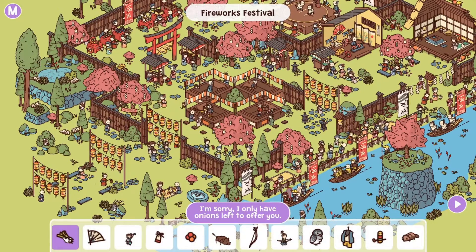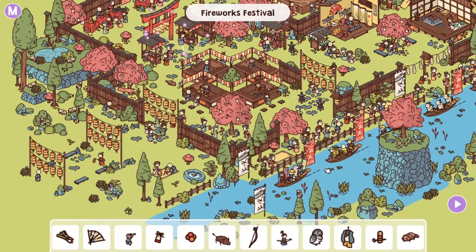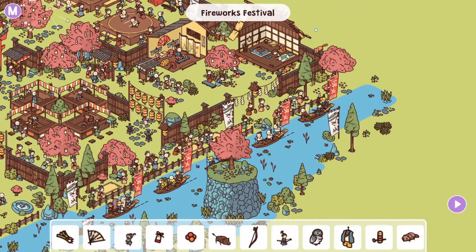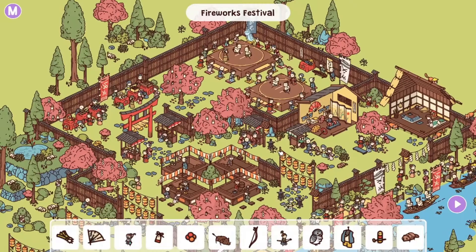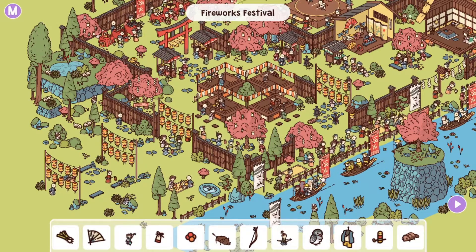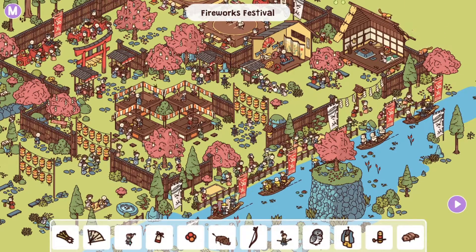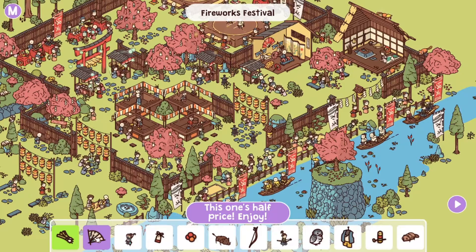First item: I'm sorry, I only have onions left to offer you. Where do we find the offerings? Probably at the godly shrine — but where is it? It's well hidden. The marketplace is offering onions. There we go. Then another fan — this one's half price. Selling a fan in the market — right here in the middle. There we go.